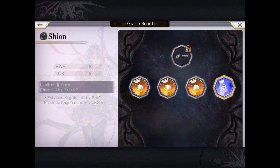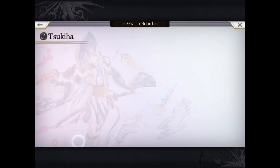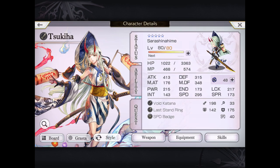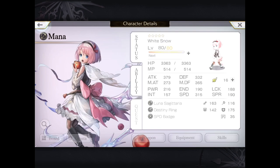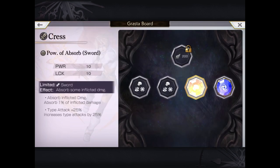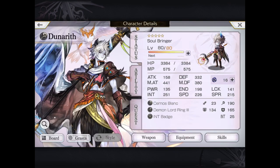Let me know in the comments below how you tackled this relatively difficult fight — whether you just overpowered it, outspeed it, or in some cases slowed it down as well. Also don't forget that AS Tsukiya's attacks are based on speed, so you really want to have a high-speed badge and speed-based equipment and Grasta on her if you want to do a lot of damage.